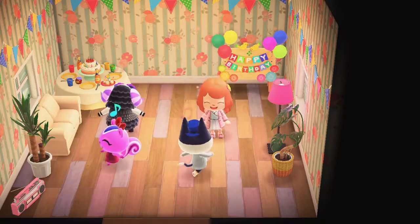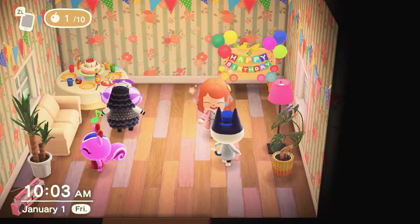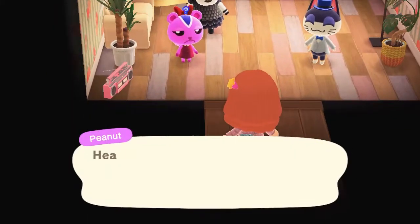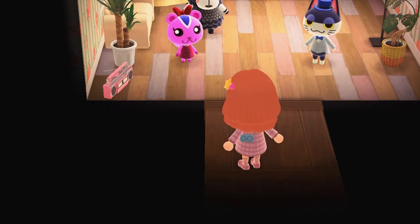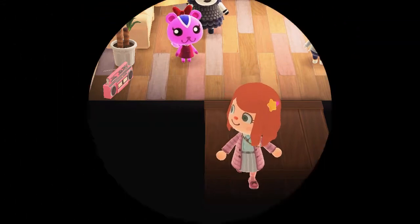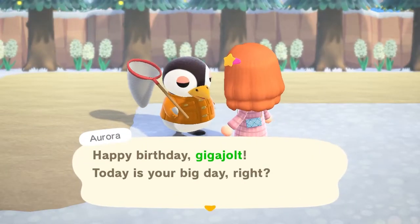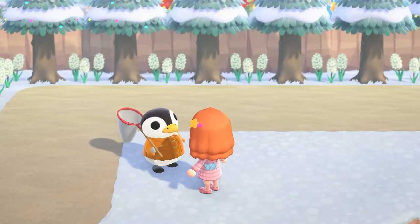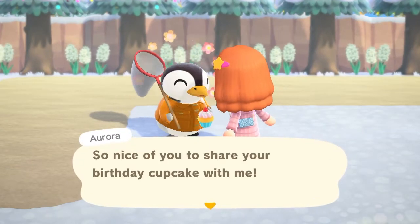There's actually 8 items in the birthday series, but as you walk around the island and give the birthday cupcakes to different villagers, they may give you one of the items in the series or they simply may give you regular items such as clothing or furniture. I specifically want the birthday cake and the birthday table because I have a decor idea in mind that involves them, and any of the food items are obviously welcomed because they're so rare.